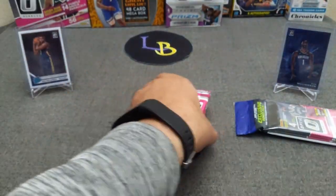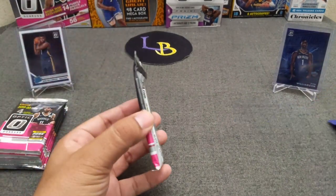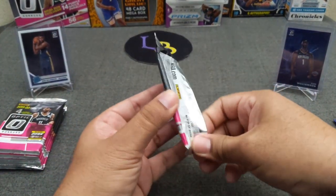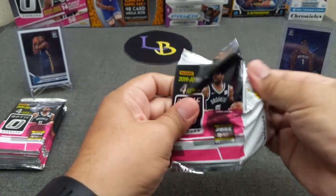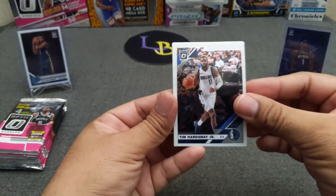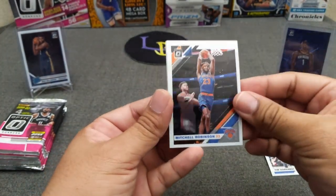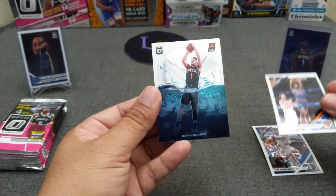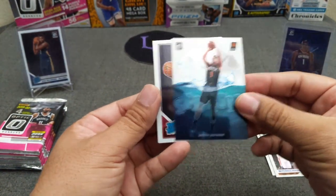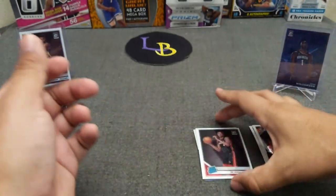Away we go — I'm not going to go through every card since you guys know them for the most part. Here we go: Tim Hardaway Jr., Mitchell Robinson, a Splash of Devon Booker, and an Okapala rookie. It's already off to a better start than the last blaster, which was a bunch of inserts.